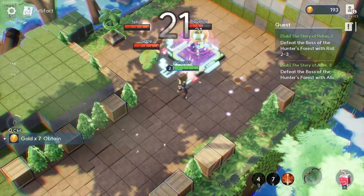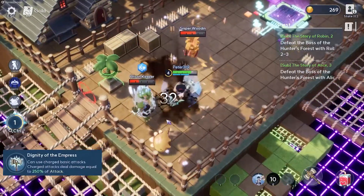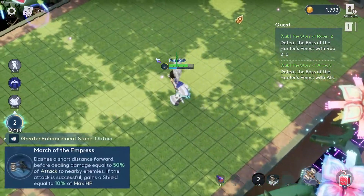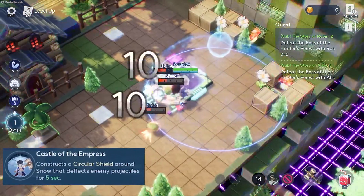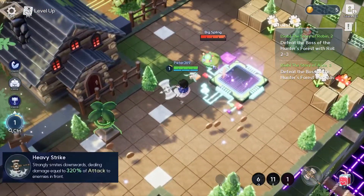Snow is pretty much like Robin — she also does charged attacks, and her charge actually deals damage too if you charge towards enemies. Her Q creates a shield that deflects damage, and her E is a large attack.